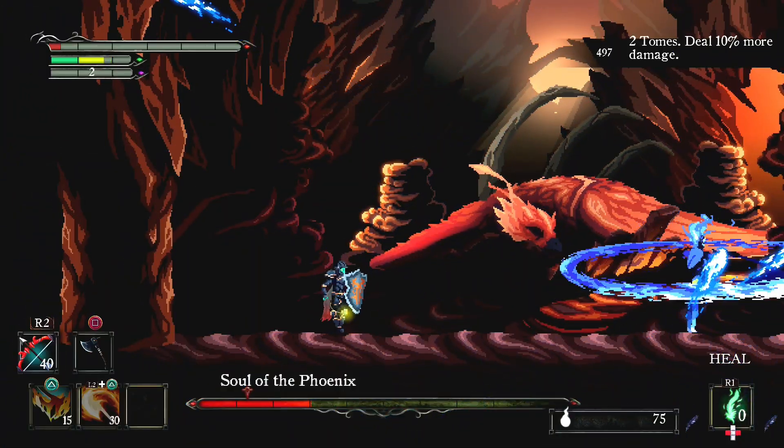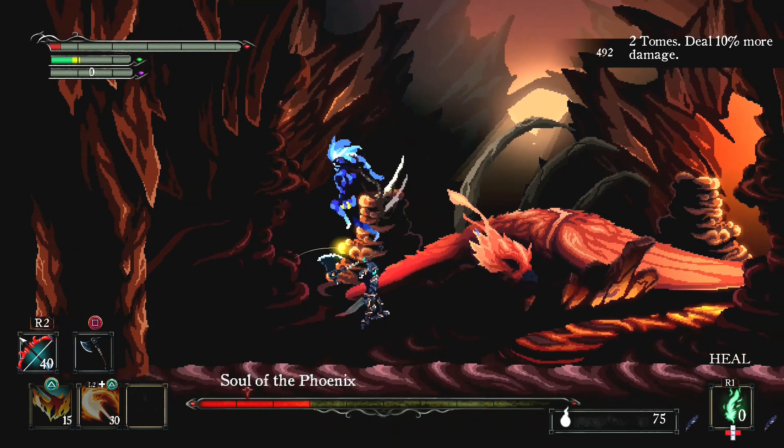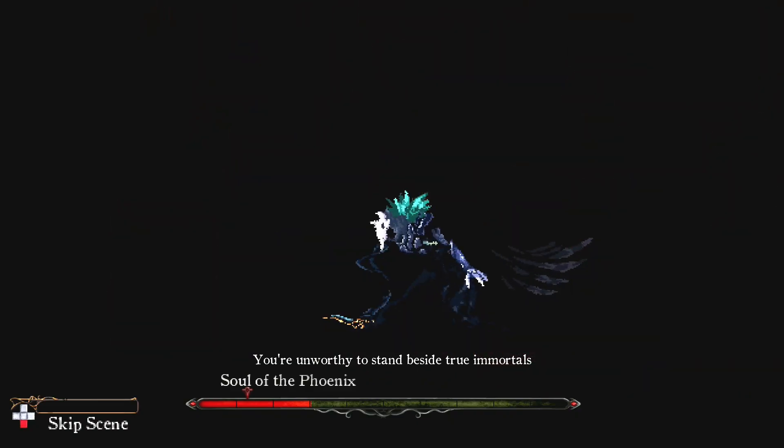If you die to a boss but you manage to beat him down to certain points on his or her health bar, you will be rewarded with some crystals, which means you might have enough to level up at the shrine before you go into the next attempt.